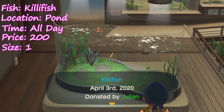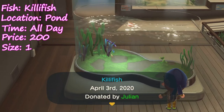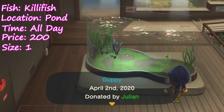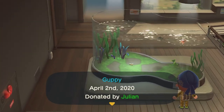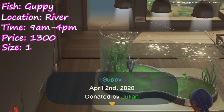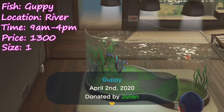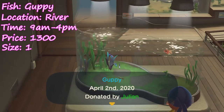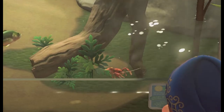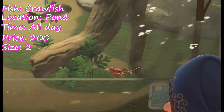Moving on to our freshwater fish, we have the killifish. These guys are going to be in your pond, you can get them all day, and they go for 200 bells. After that we have the guppy — these guys you can nab from the river between 9 a.m. and 4 p.m. and they go for 1,300 bells. After that you've got the crawfish — you get these guys from the pond and they go for 200 bells.